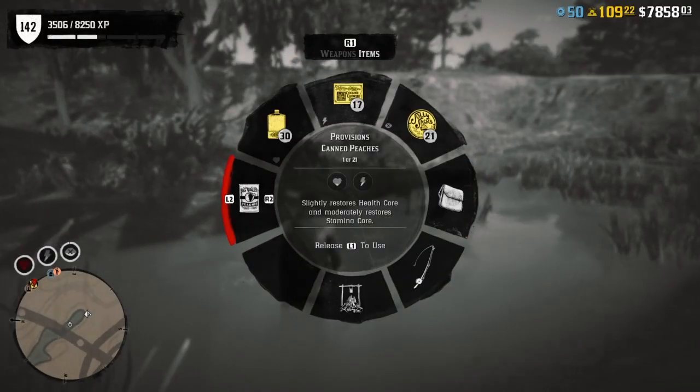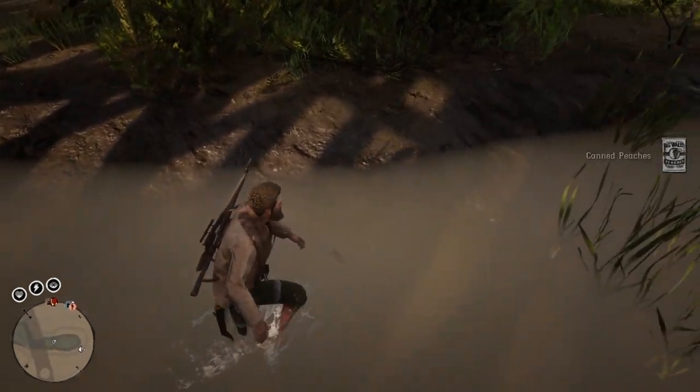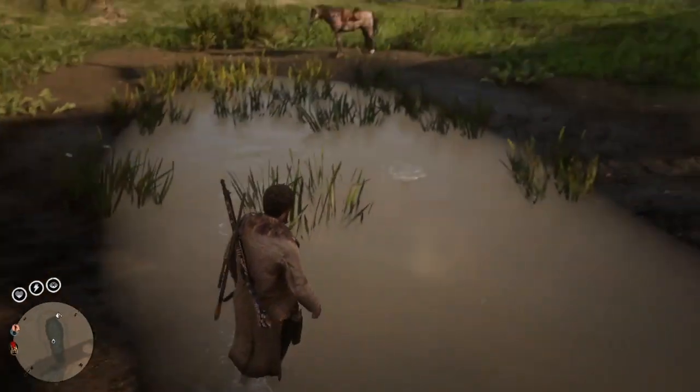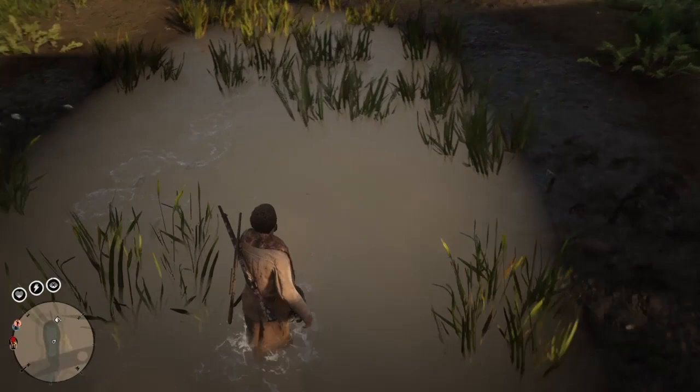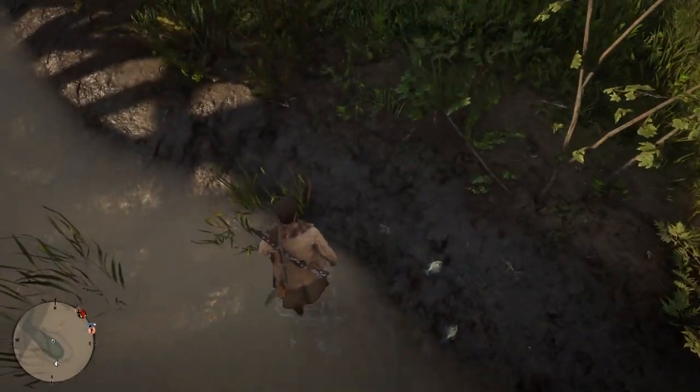My character is super hungry so let's get him a can of beans. Then we'll continue on our way. As soon as you see the fish, just kind of walk around them and they will spook themselves out of the water — got a couple of bluegill sitting right there, beautiful.